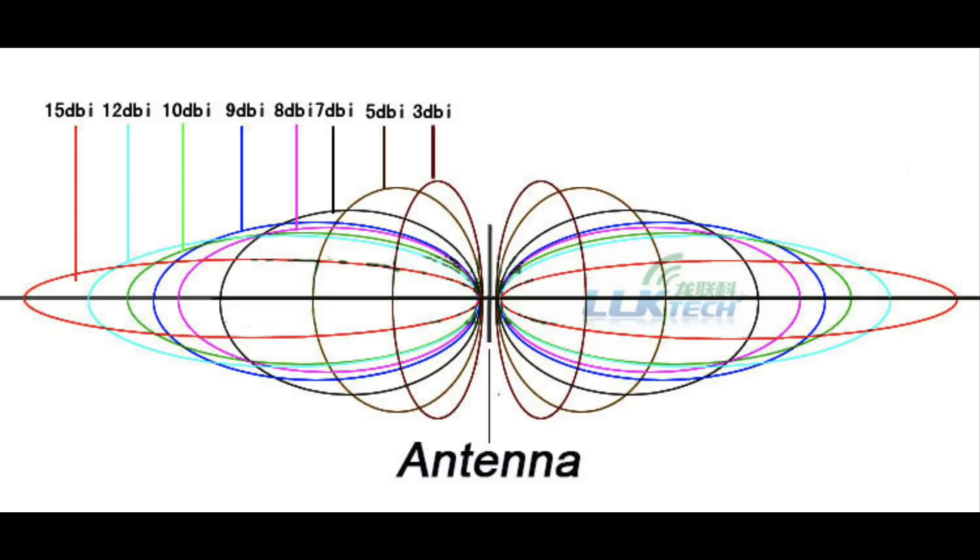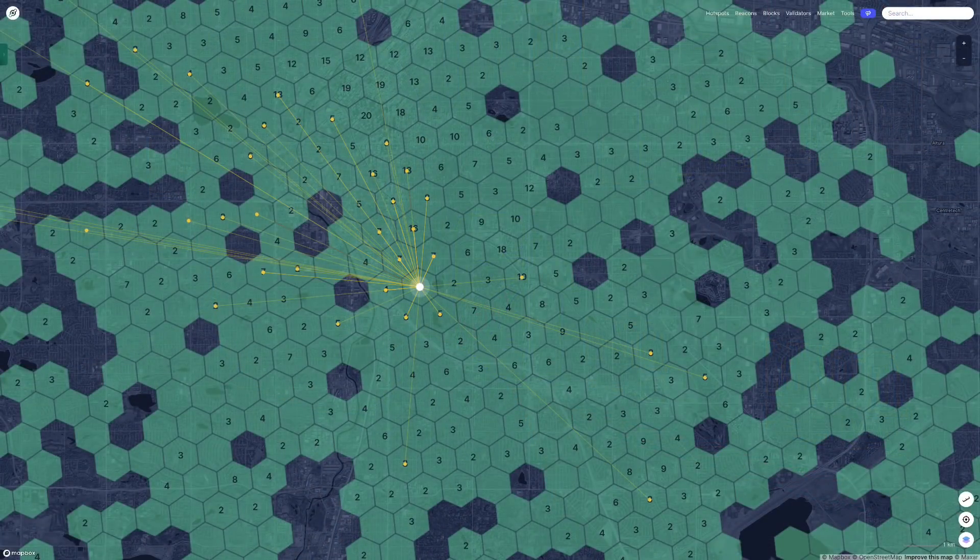Certainly, the signal goes above and below the antenna if it's something like 2.3 DBI. That's great if you're in a high rise on the 20th story, with so many hotspots around you that you need to hit. But you're only going to be in a high rise if you're downtown and it's totally saturated — in which case all of those hotspots have like a 0.15 reward scale. You want the ones that are far away from you at a reward scale of 1. So range is kind of important in all of this.